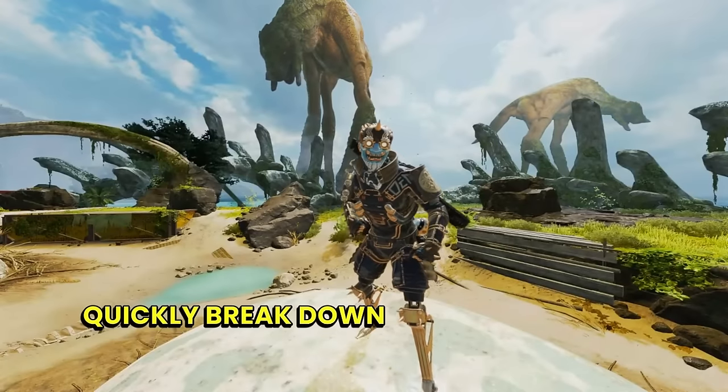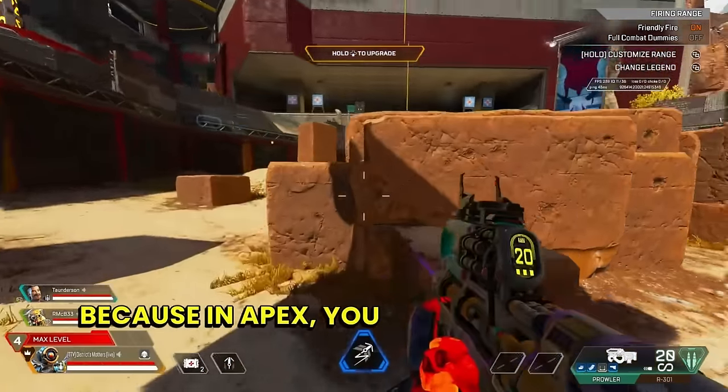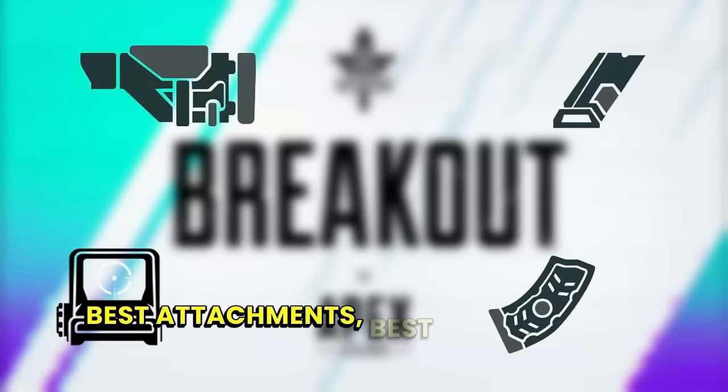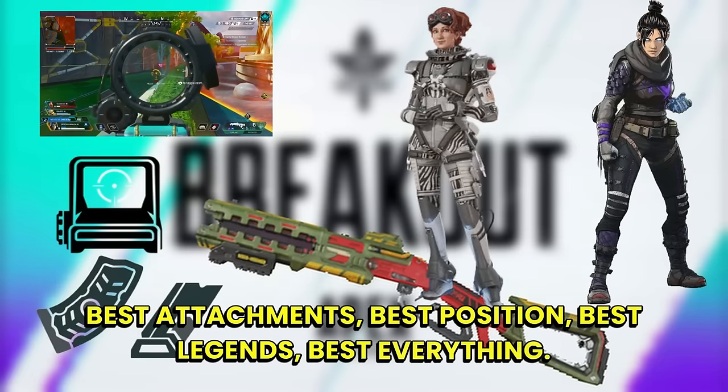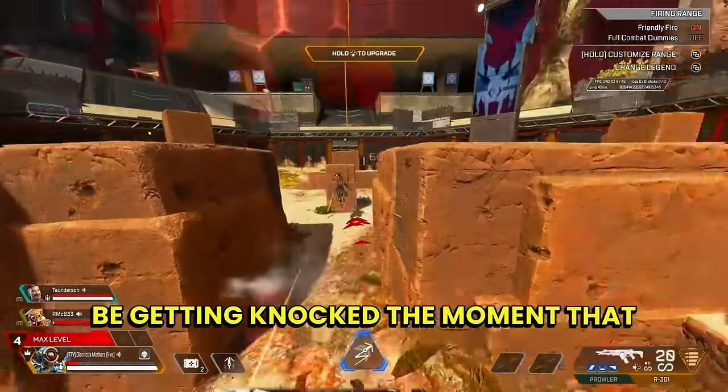This way, we're going to be able to quickly break down each individual's mistakes when it comes to taking their fights. Because in Apex, you can have the best guns, best attachments, best position, best Legends, best everything. But if you can't take a proper fight, you're going to be getting knocked the moment that bullets start flying.